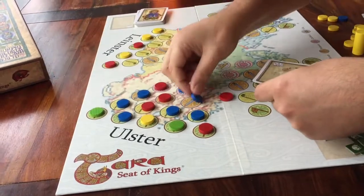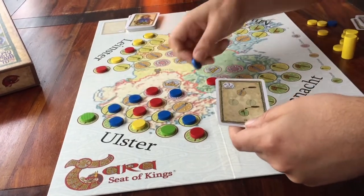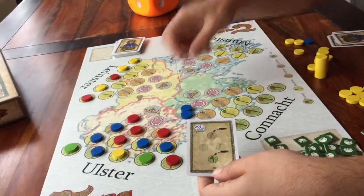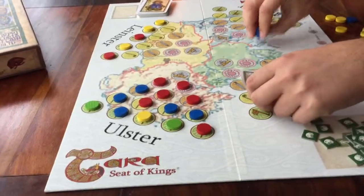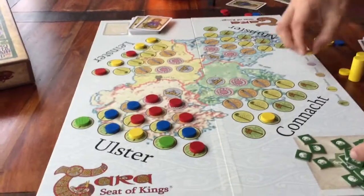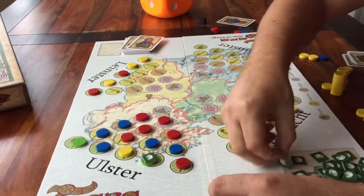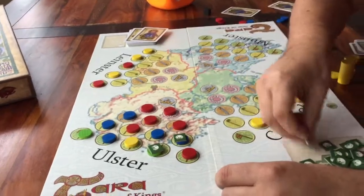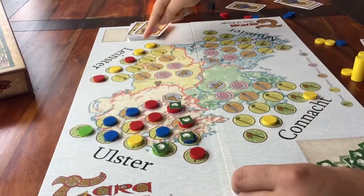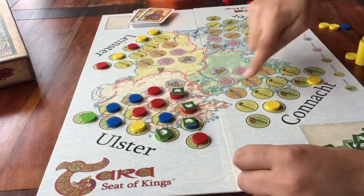Next step: income. Starting with the first region at the bottom row — whoever has the most discs there gets one money. Then the next row — whoever has the most gets one money. Continue up for every row, then move to the next region and do the same. Do that for all four regions, one region at a time, row by row.